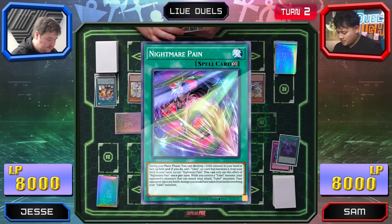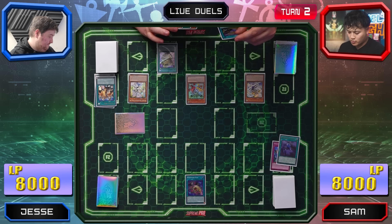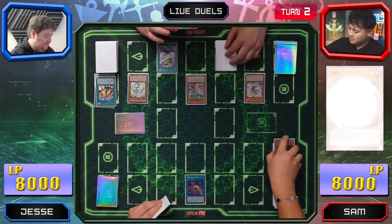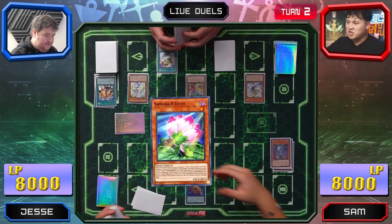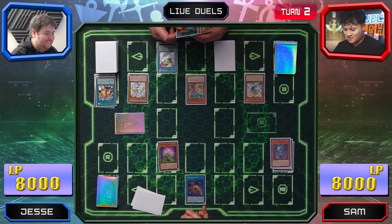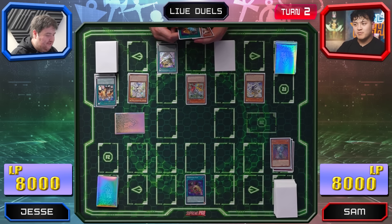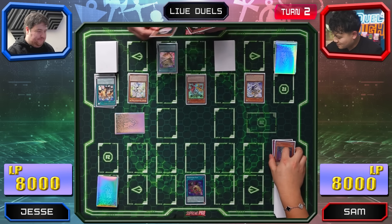I'll activate Nightmare Pain's ability — destroy one monster from your hand or face-up on the field. I'll destroy Ubell from my hand. I'll add Samsara D. Lotus from my deck to my hand. The Will of D — Samsara the Lotus. And on resolution, Ubell has an amazing ability: when it's destroyed, it special summons another Ubell from the deck.